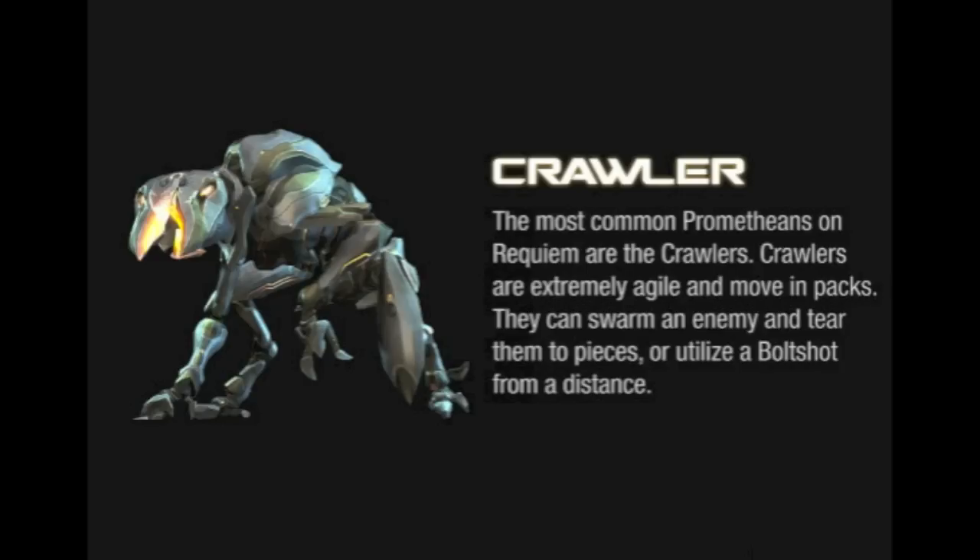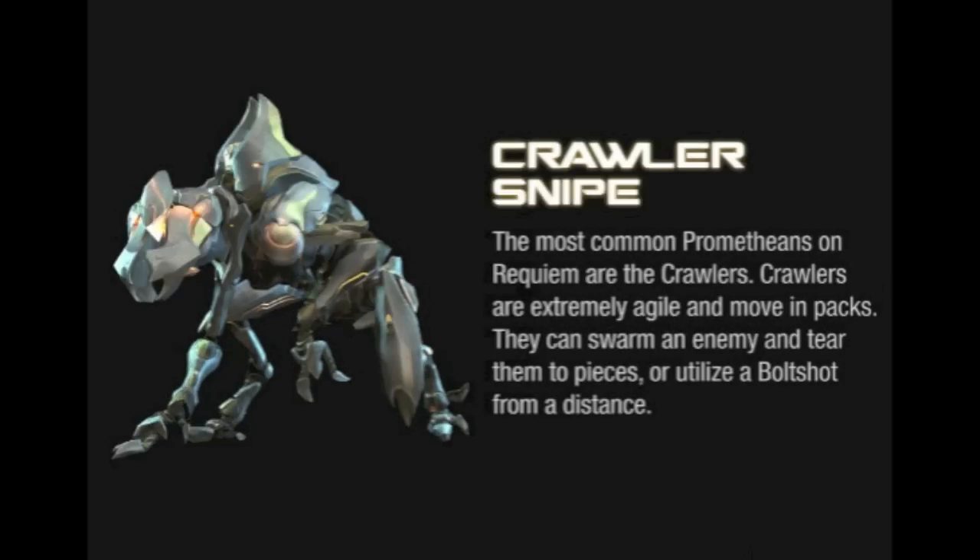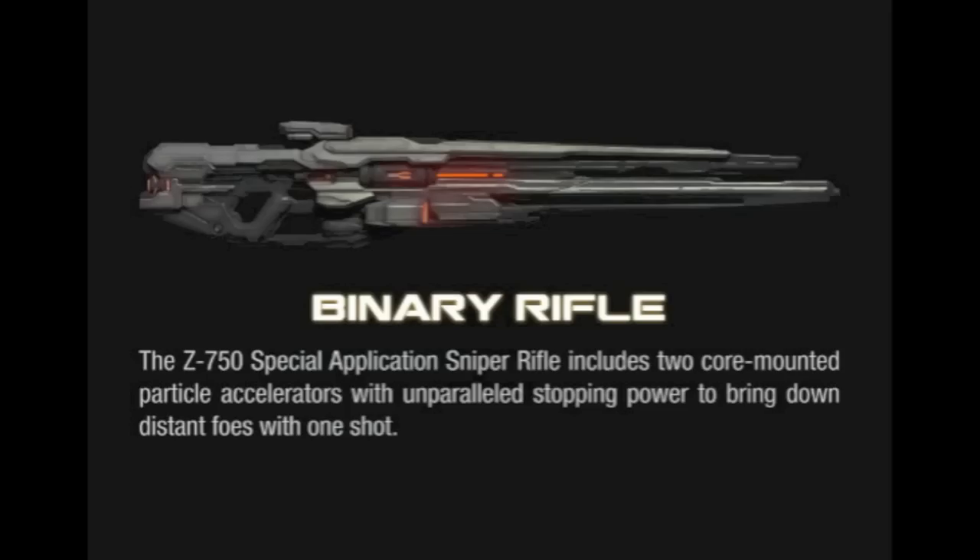Really quick, we got some new details on the enemies. There's only going to be three enemy classes: Crawler, Watcher, and Knight, but there's many versions of each. Here's the regular Crawler — probably going to be as annoying as ever, crawling around all over the place. The next Crawler is the Crawler Sniper, which is kind of like the Jackal. It has a bit more armor on the back, on its arm, shoulder, and head. It's built for sniping, so it's probably going to have the Binary Rifle. The Binary Rifle is the equivalent to the Sniper Rifle and the Beam Rifle on the Covenant.